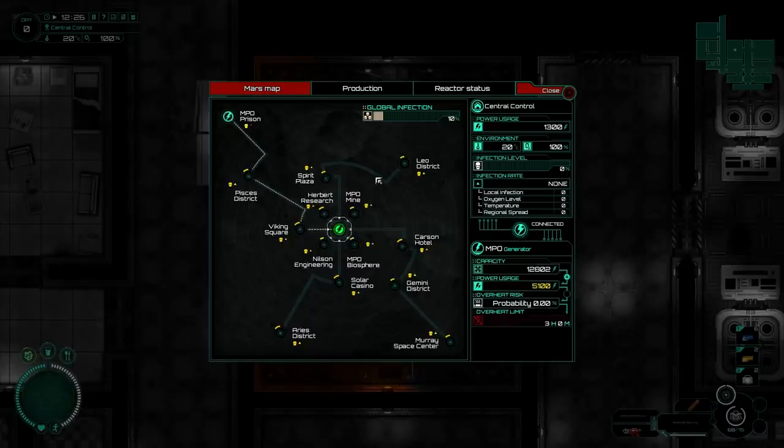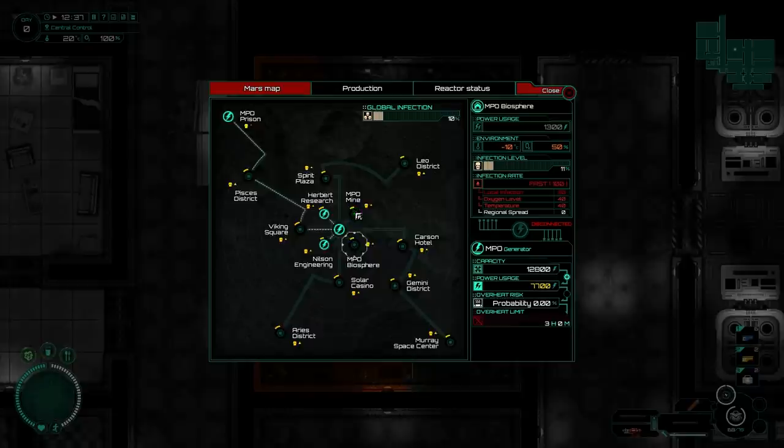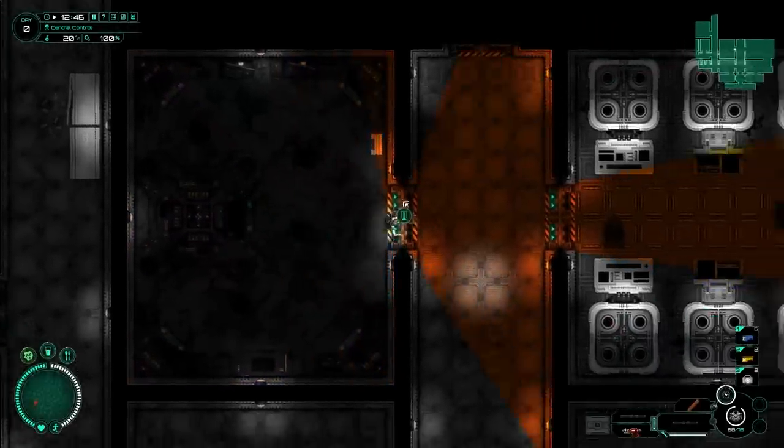So how much power do we have? Power usage: 1,300. Global infection: 10%. The capacity is up to 1,200. So I'm going to turn these on. I'm noticing this is starting to drop, so I'm going to turn that off. I don't know why this is ticking down — maybe the more I have turned on, the worse it's going to get. I'll see if I can get to Herbert Research and Nielsen Engineering and then figure out the rest.